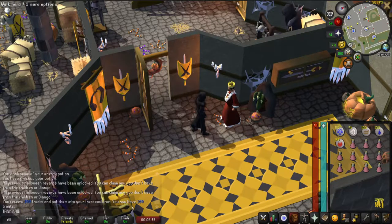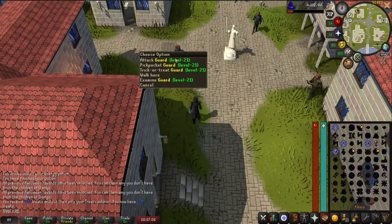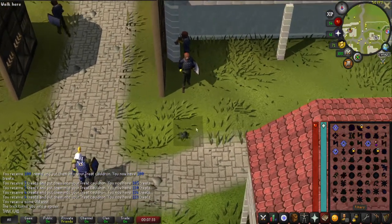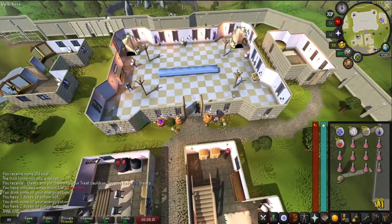At the end of the conversation, make sure you have 100 treats in your chat box. After this, teleport to Falador. Here in Falador, trick or treat every single guard — sometimes they will trick you and transform you into a rat or a spider. When you finish the last one, let's go to the Party Room here in Falador.